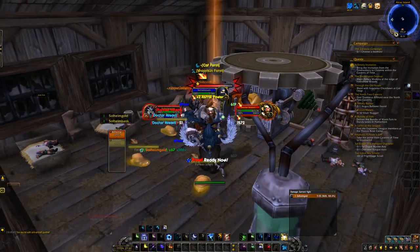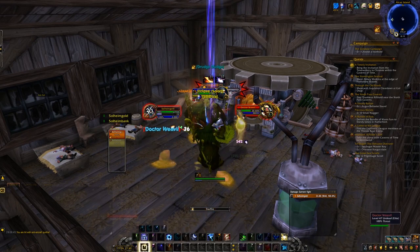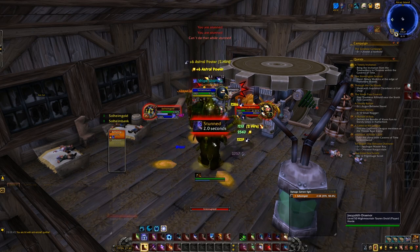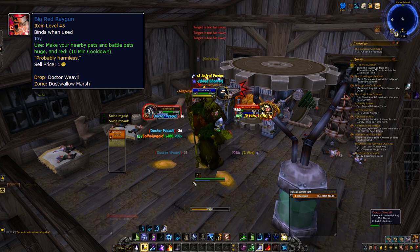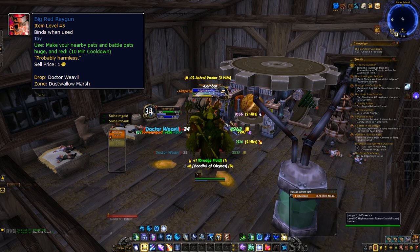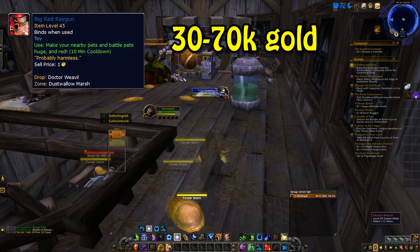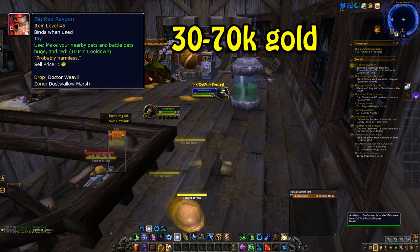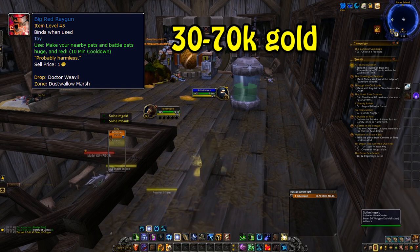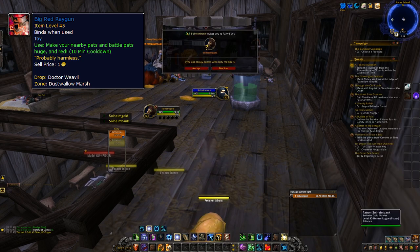You can also use a goblin glider if you really want to. Once you get to the island itself you want to head inside this house, go to the 2nd floor, find Dr. Weevil, and kill him. The item you're looking for here is called Big Red Raygun, and it only has a 3% drop chance, so you will probably end up having to kill him a couple of times before getting it. But if you do end up getting it, this item has a regional average value of 30k on the EU, and it's currently listed at 70k gold on my server, so the price varies a lot. With a 3% drop chance, the quantity available is also fairly limited, so you might be able to monopolize the item.